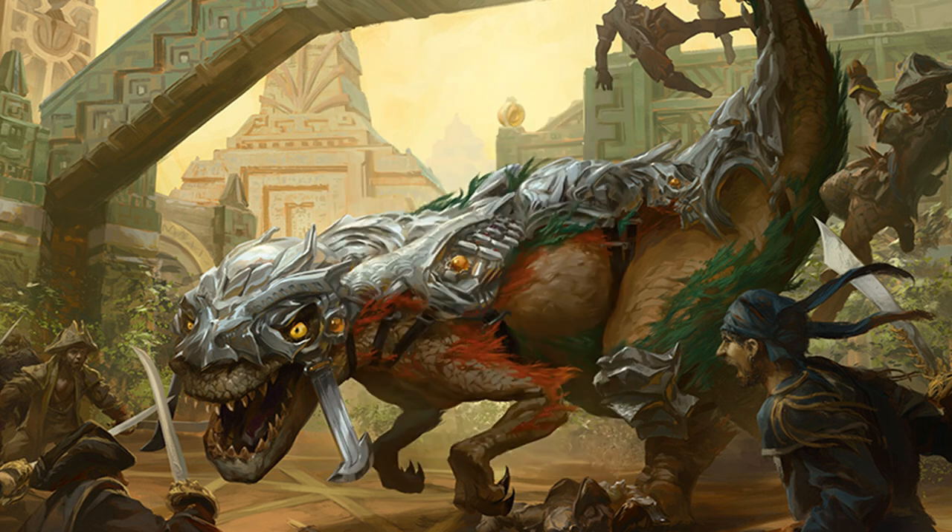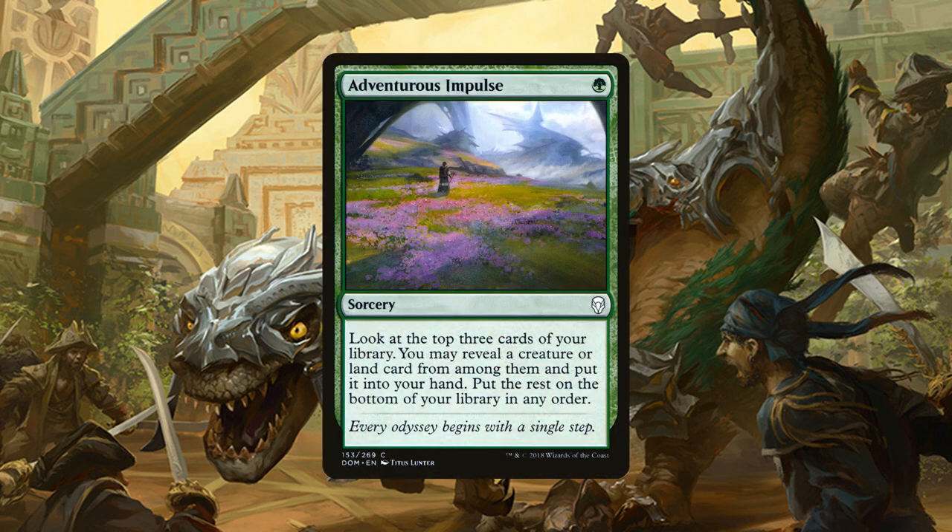Then we have 4 copies of Adventurous Impulse, a sorcery for 1 green mana. Look at the top 3 cards of your library, you get to reveal a creature or land card from among them, put it into your hand, and the rest go on the bottom of your library in any order. This is just to help us dig through our deck to find what we need a little bit quicker.